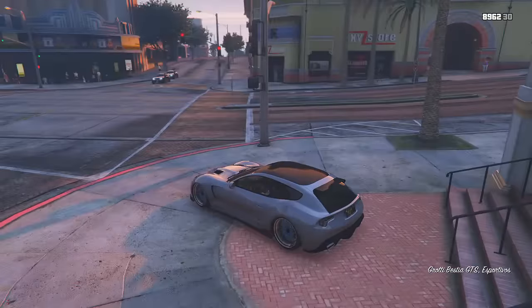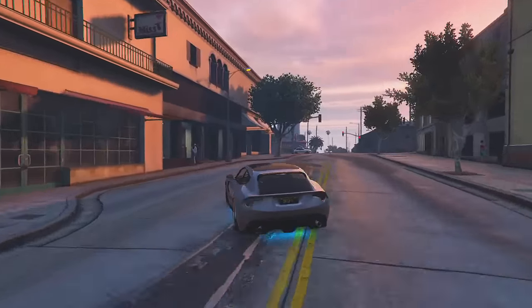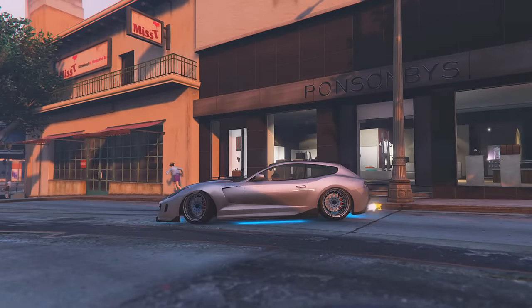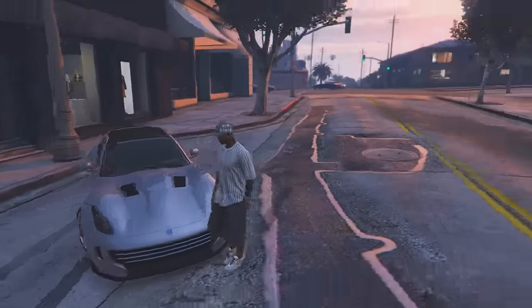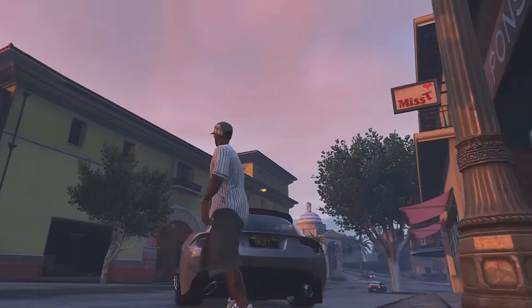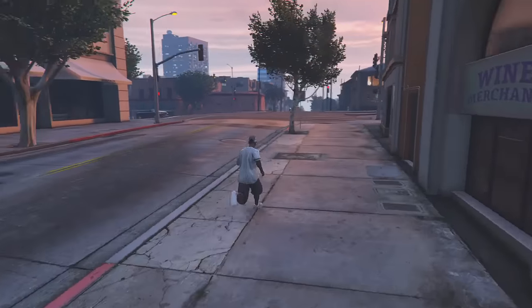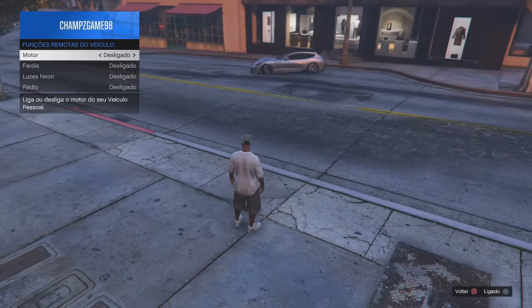Caramba, dá uma bugada mega monstra aqui. Mesmo esquema — apertou os botão lá. Dá uma bugada aí — bugou! A roda está de lado, prontinho pra sua foto aí, pra você postar nos seus grupos de carro. É isso aí, galera, é bem simples. Ó, o carro bugado. Você pode ligar a luz, pode ligar o motor — normal — não vai afetar nada na mudança da roda.